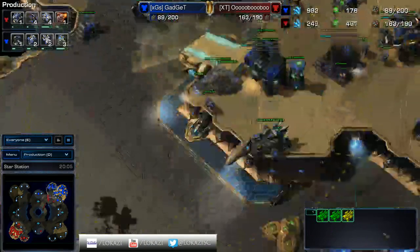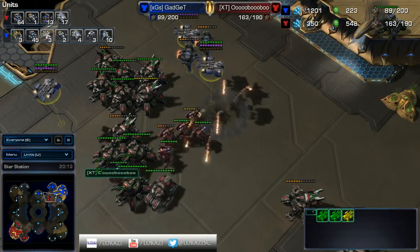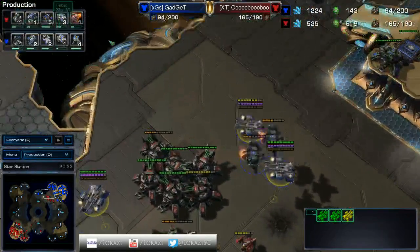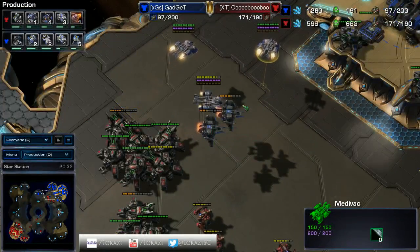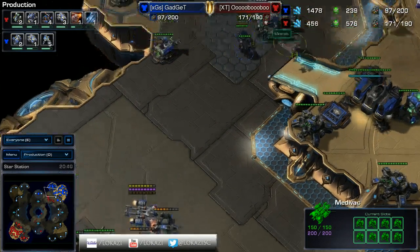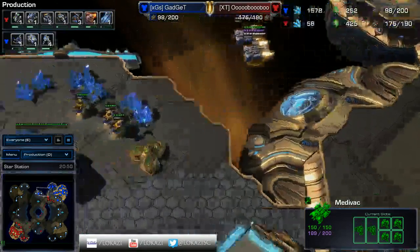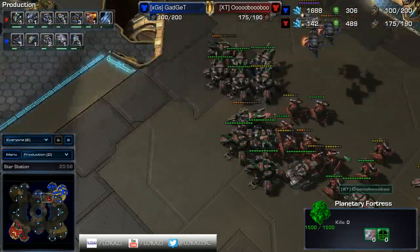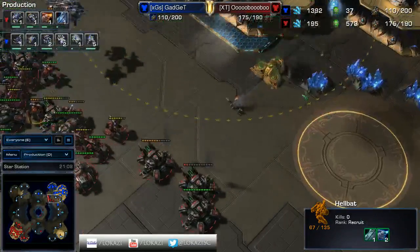Gadget has all the vision over his opponent but he only has three siege tanks compared to - oh my goodness - 17. 17 siege tanks versus now four. That's a really difficult position in Terran versus Terran. The blue Terran Gadget has air control so he can see everything going on, but Obubu literally has so many tanks that it doesn't matter. It looks like Gadget's going for some desperation - he's going to try to move out and drop. Over at the left third base he has actually built a planetary, so that'll help against the Hellbats, but that's going to do nothing to this ridiculously large siege tank count.